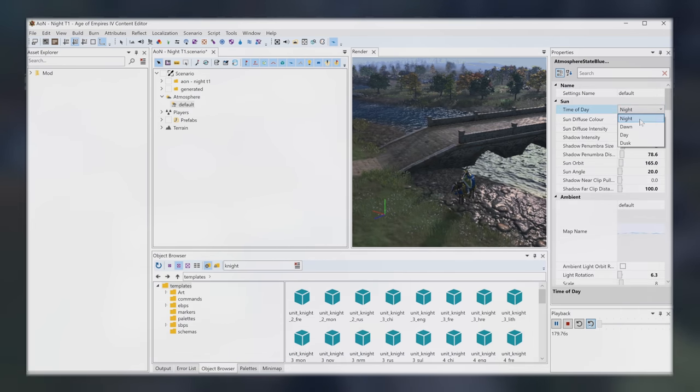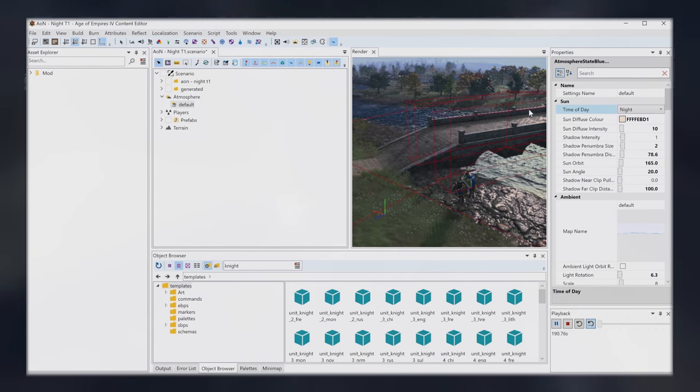First things first, we have a drop down for time of day to be changed to night, dawn, day, and dusk. Those didn't work for me as I believe they're presets that don't do anything yet. But at the very least, we know that the game's engine can pretty much mimic any time of the day in terms of lighting.